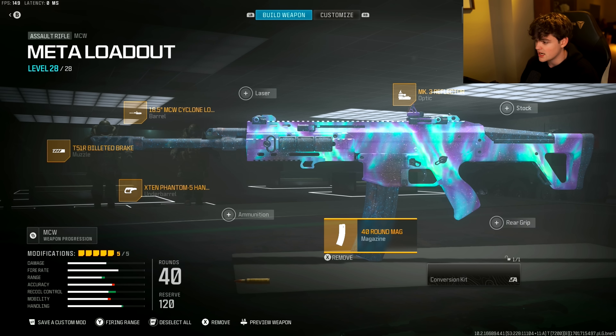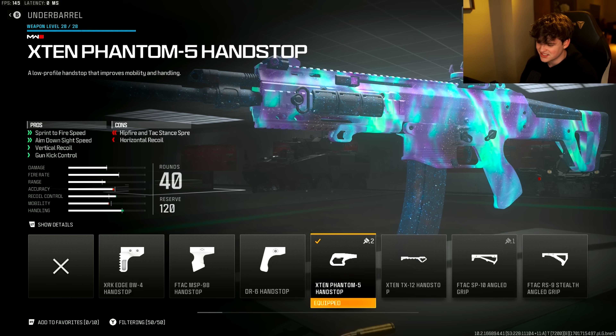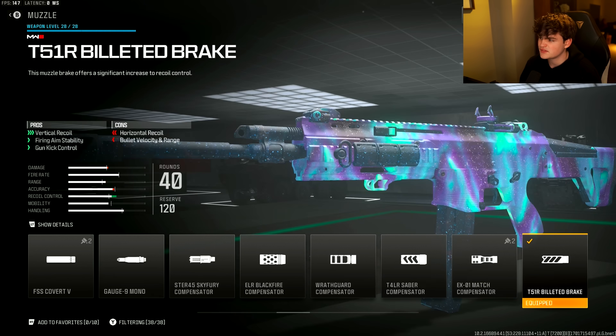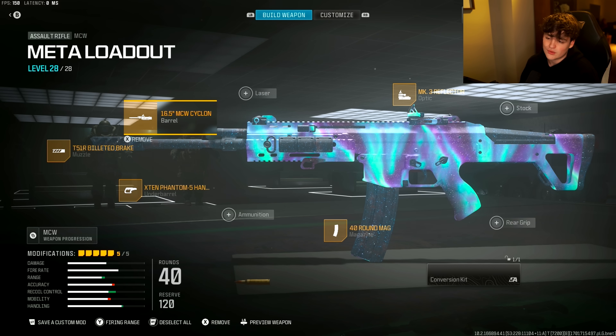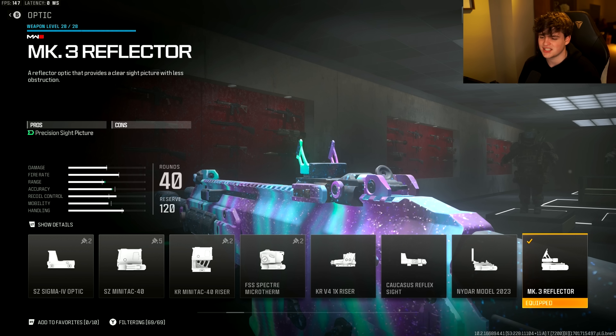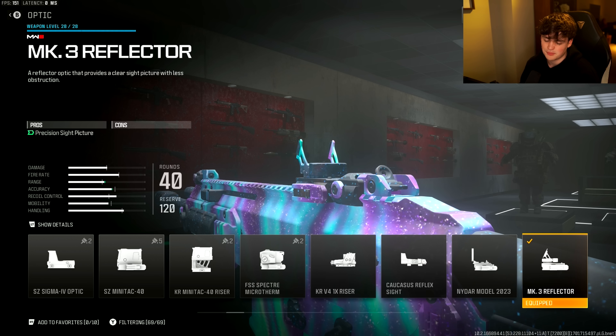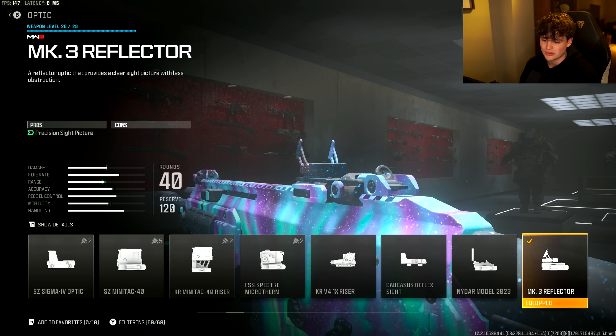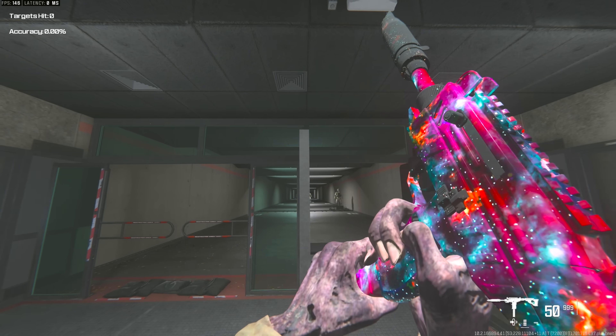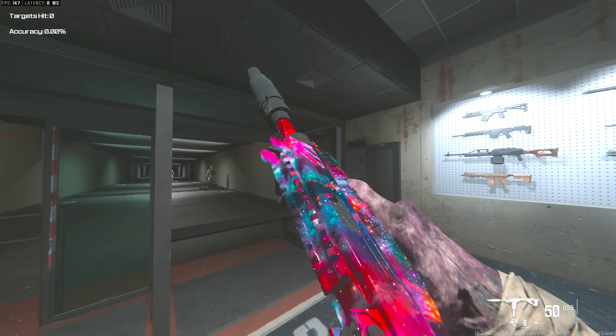Here's the class setup for the ACR: the 40-round mag, the X10 Phantom 5 Hand Stop for the underbarrel, the T-51 Billeted Brake, the 16.5 MCW Cyclone Long Barrel, and then the MK.3 Reflector optic — though you can rock whatever you want. For the secondary, we have the WSP Swarm, my favorite SMG in the game.